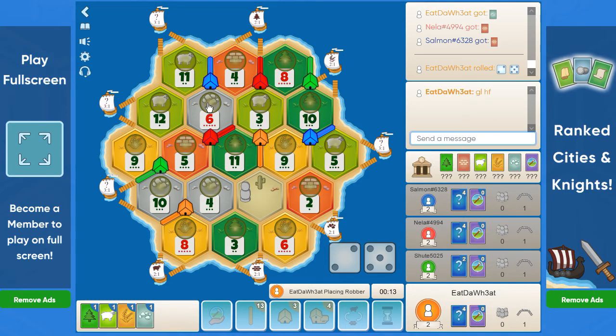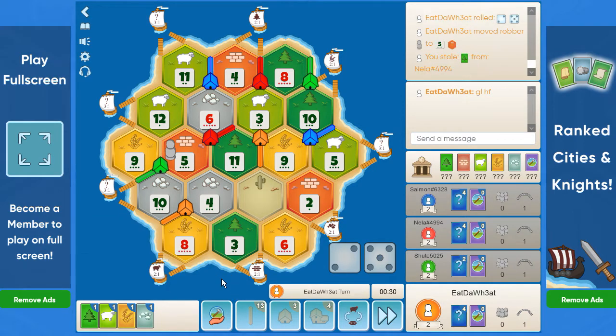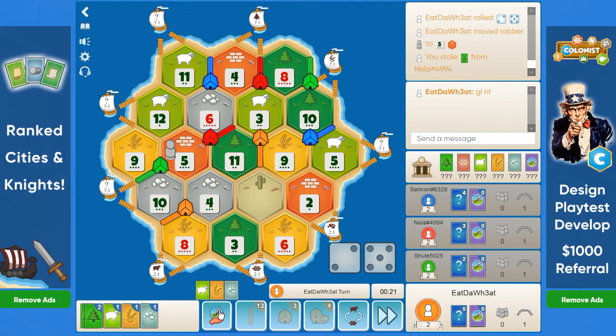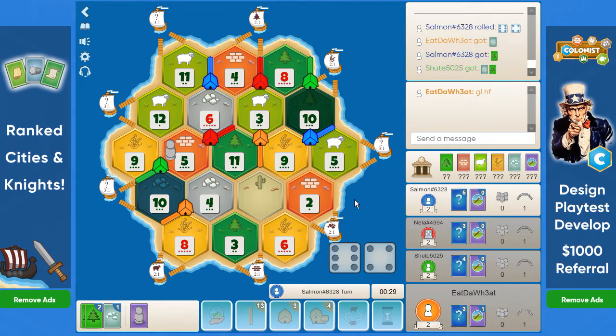We hold the first 7 of the game. I think we block the 6 ore, maybe with the 5 brick. Green doesn't cut us off to the 3-2-1 port. Should we buy a dev card here? Let's go for shopping — we get a knight. Another 10 rolls. Red disconnected, sadly.